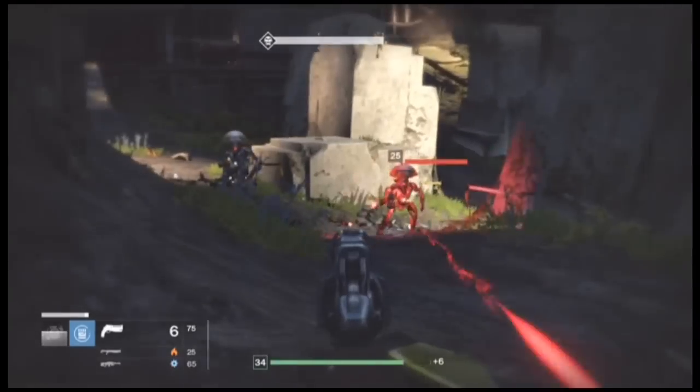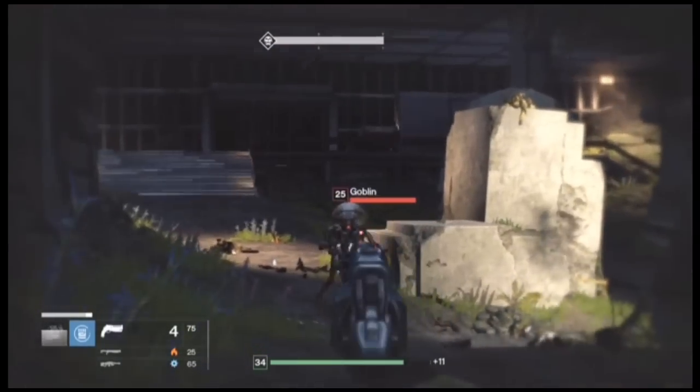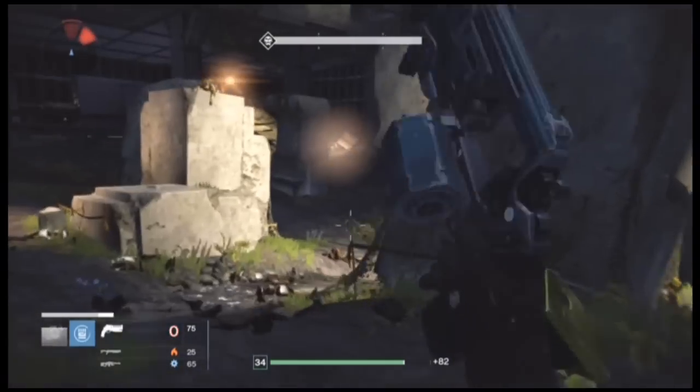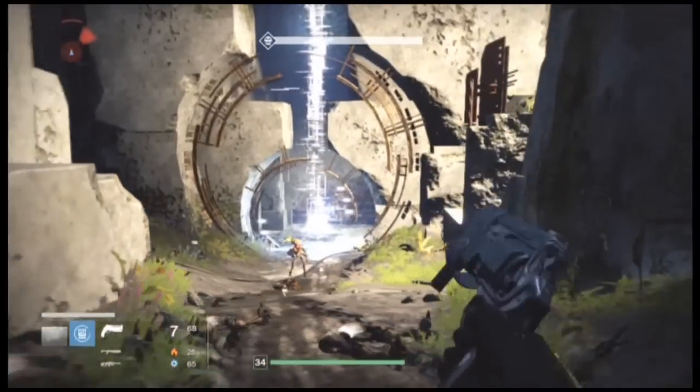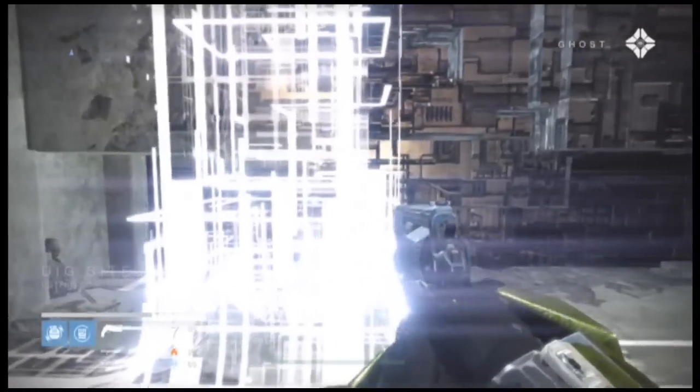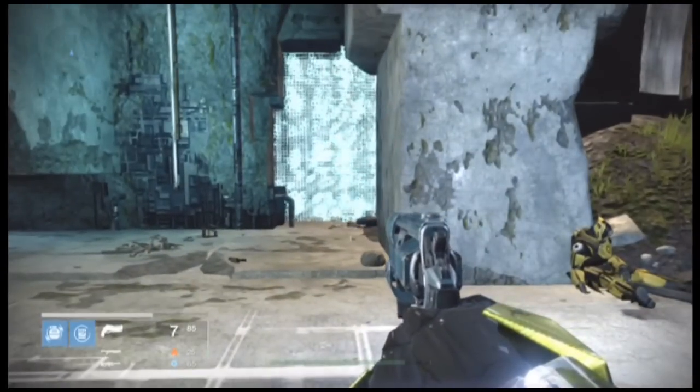Every single species — Vex, Cabal — they all have their own new abilities if you're fighting a Taken version of them. For instance, the Thrall, they multiply. And the Taken Captains fire a dart beam at you that'll make you blind.